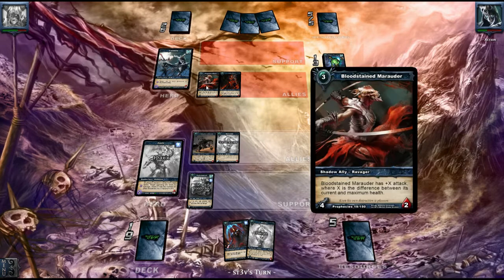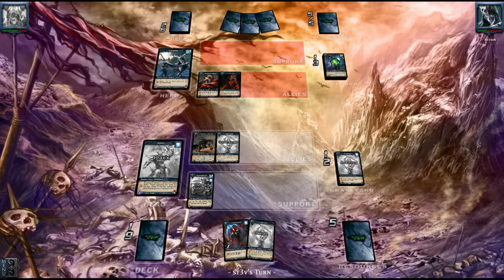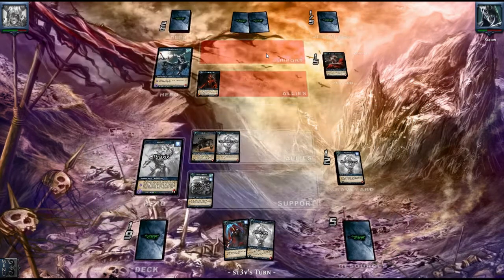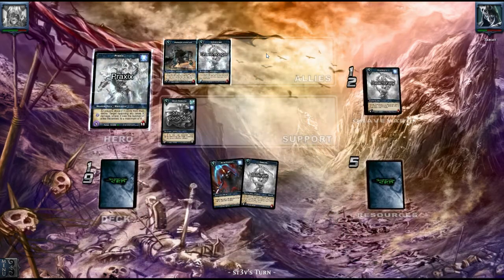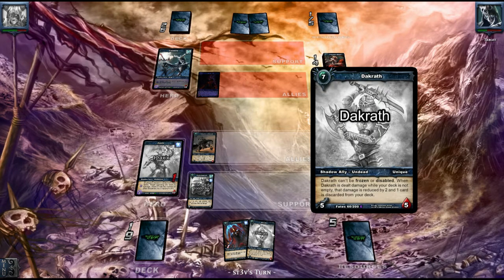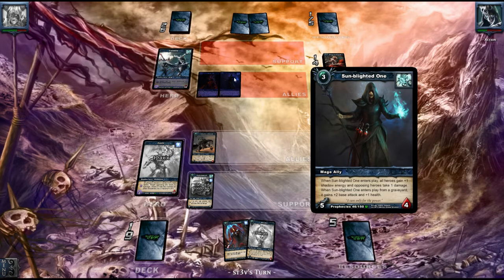We're in a pretty sticky situation — he's a mage, he can use some fireballs or something; we haven't seen those yet. Here comes a Shadow Font, which is already pretty nasty — that's five shadow energy now, so he can retrieve a strong card, maybe the Sun Keeper or some Blighted One. There goes the Morale — will he bring back the Morale? The Grave Monger is going to die.